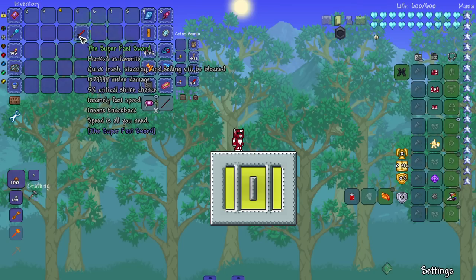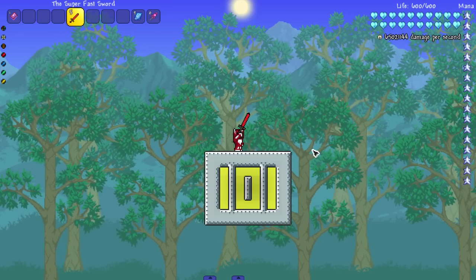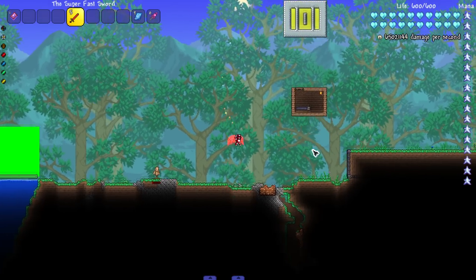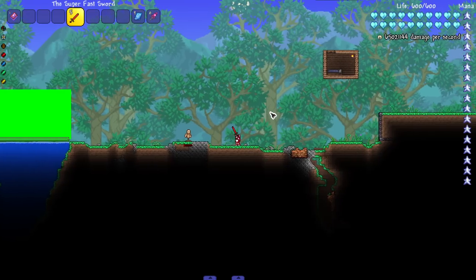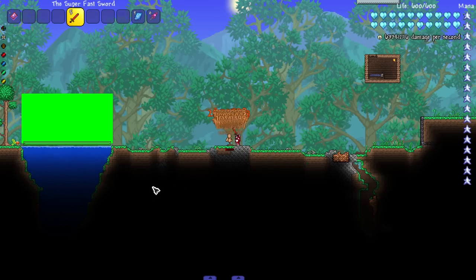It does a lot of damage, insanely fast speed, insane knockback — speed is all you need. Let's see it in action. So fast it doesn't even look like it's swinging, makes this beautiful mana star noise. Let's run up on this dummy and see the damage.